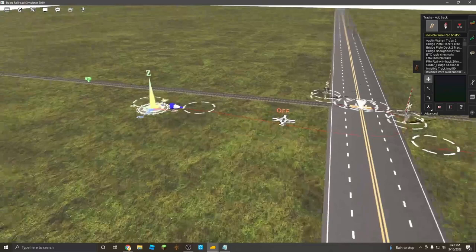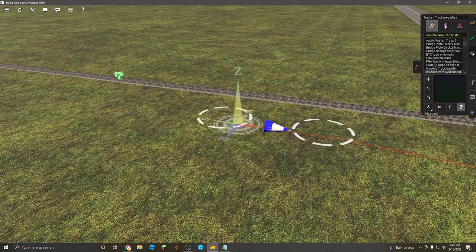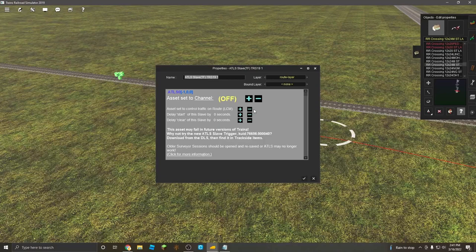Now what you want to do is program the ATLS slave trigger. We'll do that with the edit properties tool. Right now it is set to LCM — you're going to keep it on LCM, which stands for Level Crossing Mode.